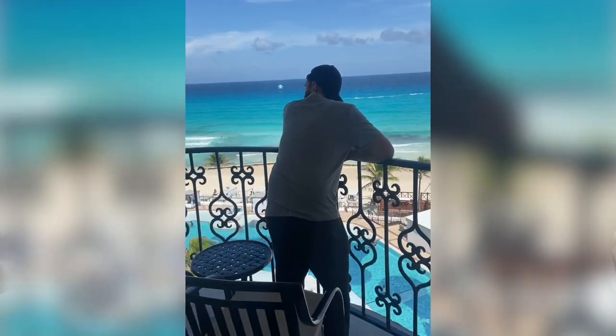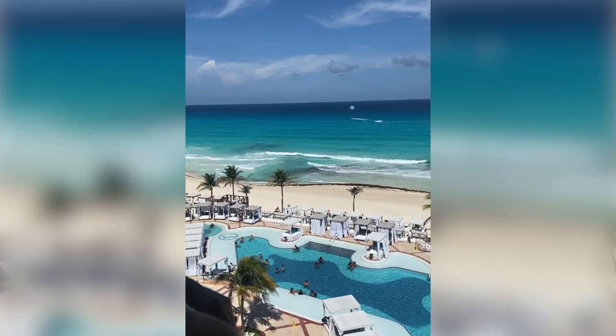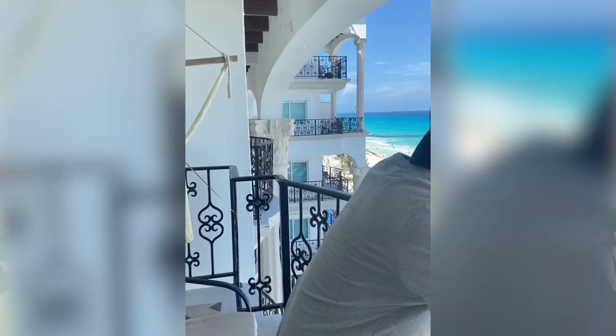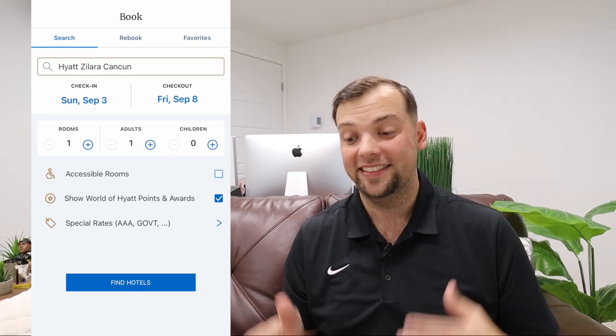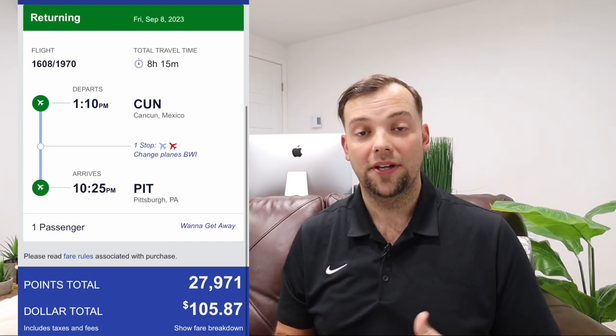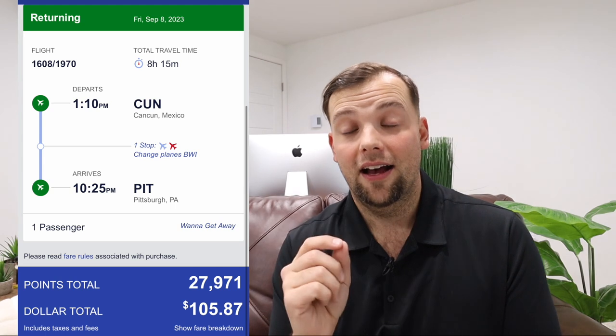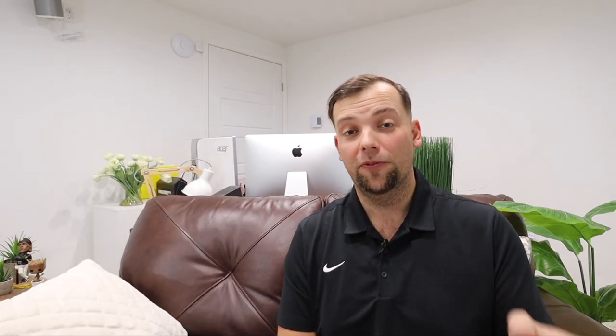Let's talk about my friends' trip. They went for five nights all-inclusive at Hyatt Zillara Cancun with round-trip flights from Pittsburgh to Cancun. Looking at something extremely similar — the trip was Sunday, September 3rd to Friday, September 8th, 2023, so five nights at the resort. This trip would cost a total of 139,942 points: 27,971 points per person for the Southwest flights, which did include some taxes and fees of about $100 per person. The nights at the resort were 21,000 points for a junior suite — unbelievable value for 21,000 points.